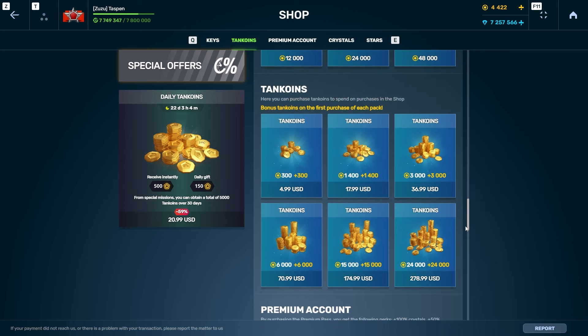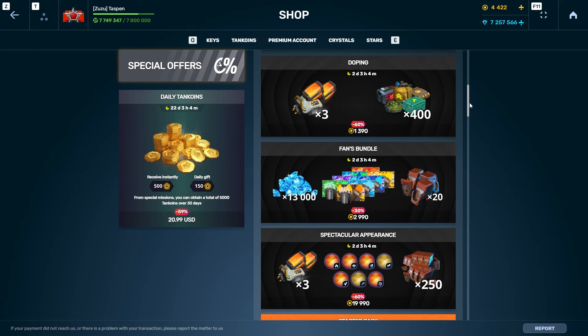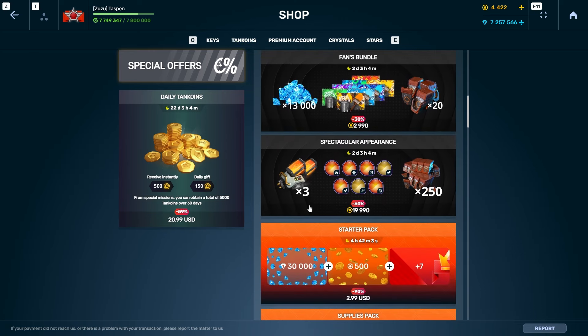If Tanki's cracking down on that, I think they should reduce the price of tank coins by probably 50%. I think 100 tank coins should be worth 50 cents, so $5 would give you 1,000 tank coins and $100 would give you 20,000 tank coins. I think the $300 pack for 24,000 tank coins is way too overpriced — you're spending basically $300 on the top bundles in the game.